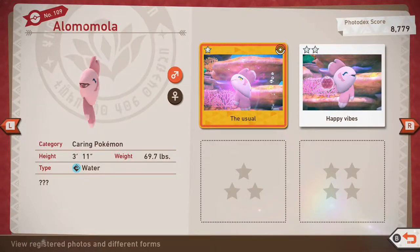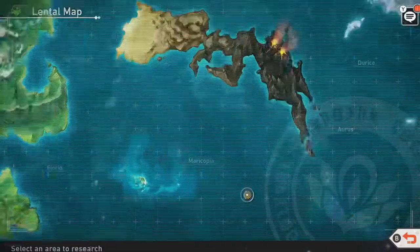Alamomola can be found at the Undersea on Maricopia. In order to acquire all ratings, you will need to have unlocked level 3 for the Undersea.